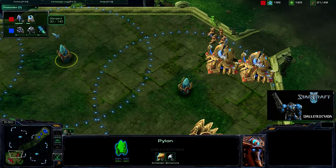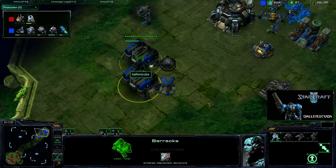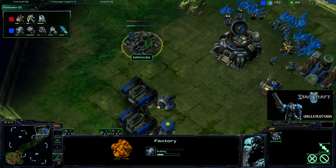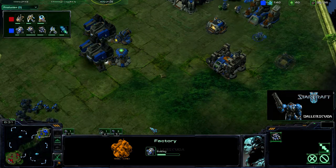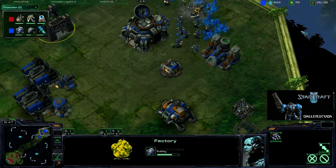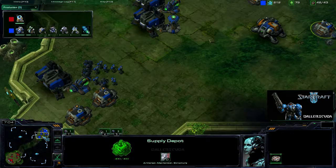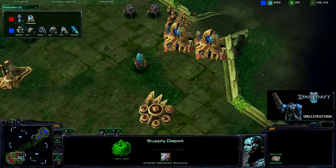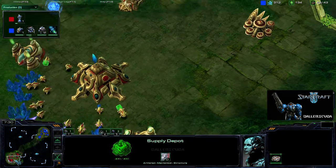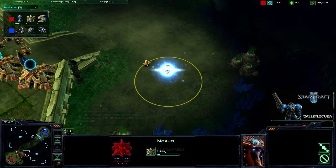He wouldn't really be able to push with those Zealots, so he is going to Stalkers instead. While I am researching Stimpak, getting a few more Marauders out and no Marines coming out as I do get a third Barracks. Going to get a Tech Lab on that as well. Engineering Bay going up as well as a Factory, so I am doing quite a bit of multitasking here early on. It looks like I Supply Locked myself as well, so both of us doing a bad job of keeping track of supply. I believe it was Napoleon that said that your army can only march as fast as its stomach — learning from Napoleon and using it in StarCraft.